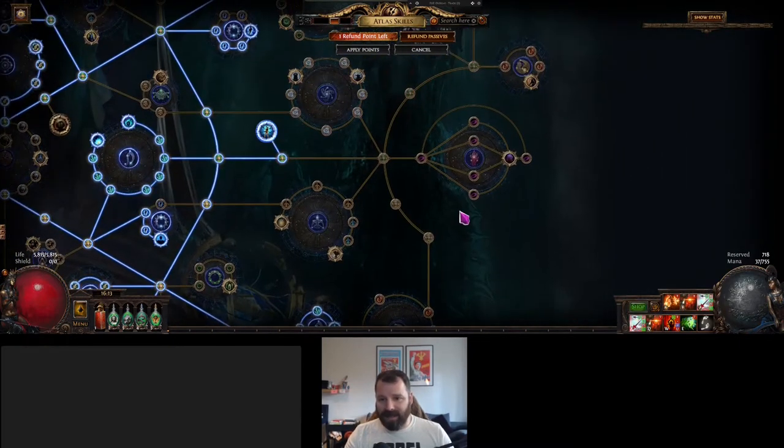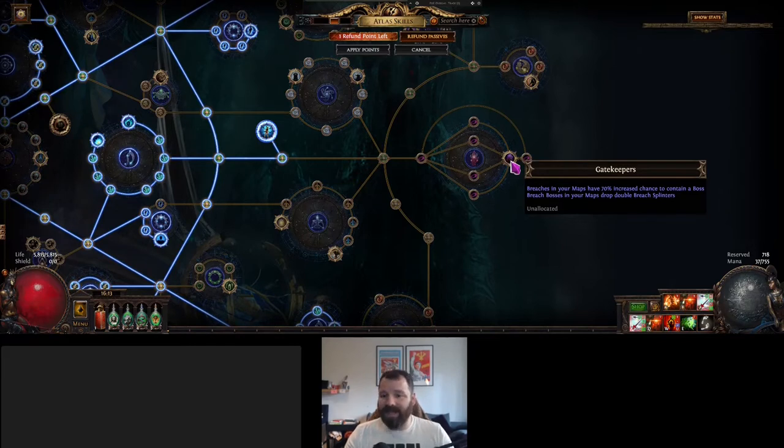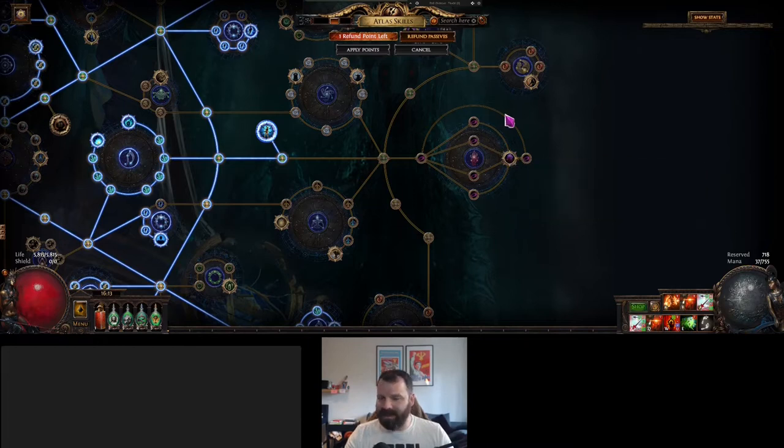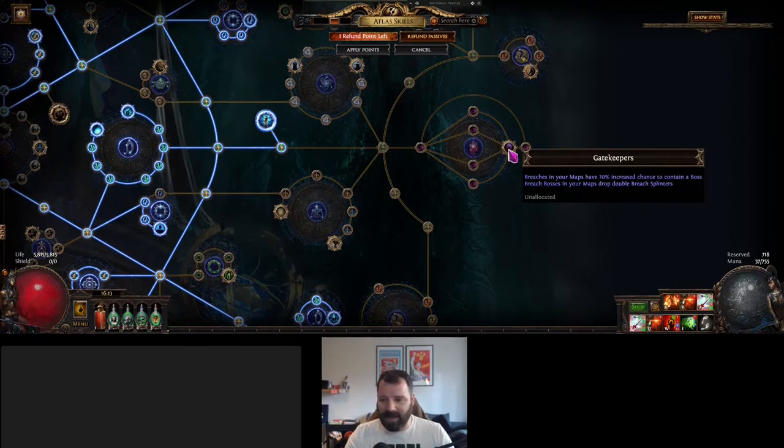Over here we've got the Gatekeepers notable, which gives you an increased chance to contain a boss. During the Breach encounter, the Breach Lord can join in and will drop ten splinters — unless you've got the other passive node allocated which gives you double, meaning Breach bosses drop double splinters, so that's twenty. So if you get Chayula Breaches and you kill Chayula, you get twenty Chayula splinters, which is pretty decent.